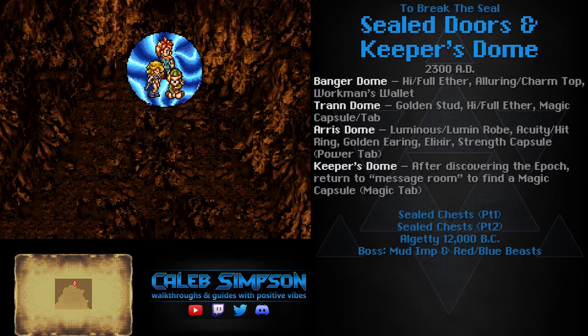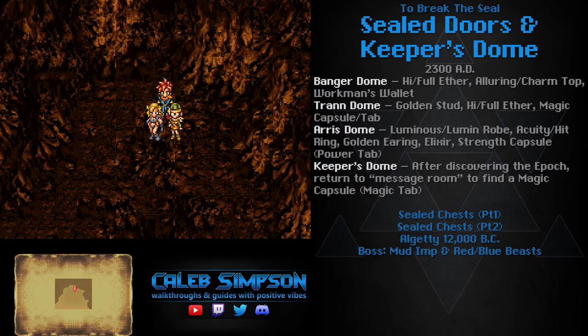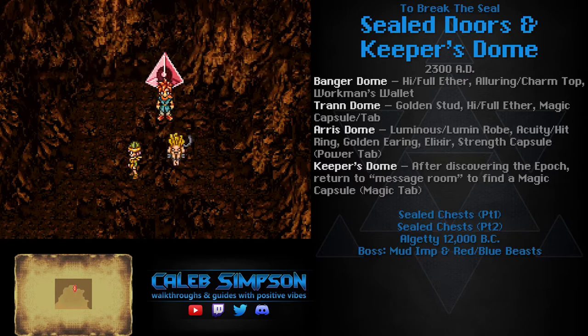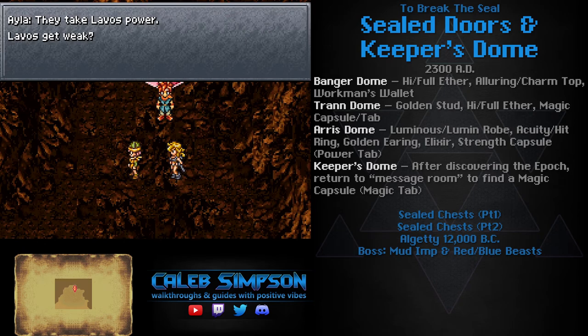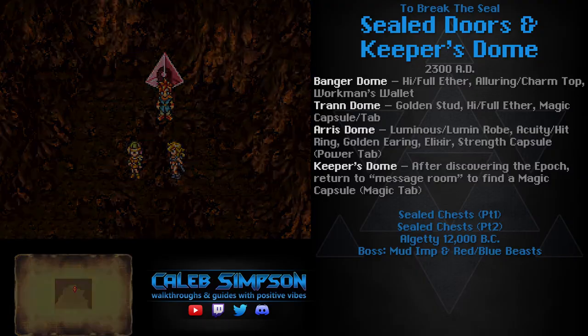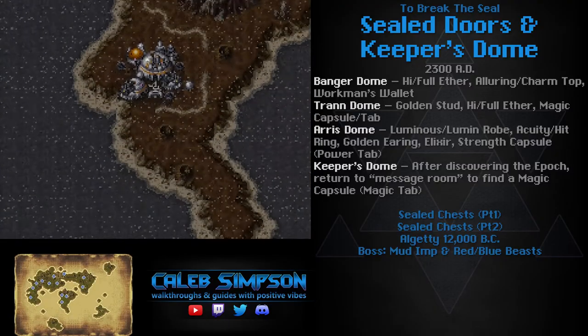Hello everyone, this is Caleb Simpson, and you're watching my walkthrough for Chrono Trigger for Nintendo DS. This video covers the chapter titled To Break the Seal, which takes place just after we have been kicked out of 12,000 BC and locked out by Shala, who sealed up the gate under the orders of the Prophet. So now we can't get back to 12,000 BC in the normal way, and we're going to have to find some other method.